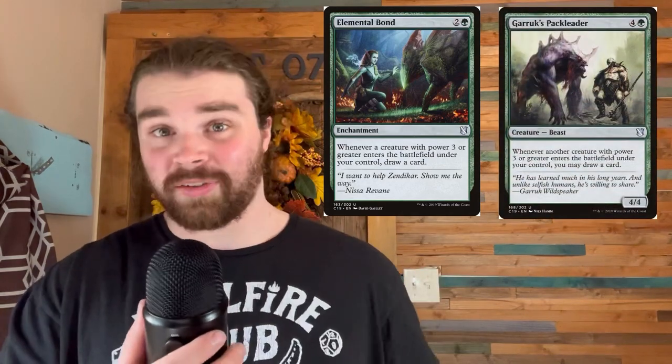Whenever we cast a creature and it dies — well, being a hydra — you're gonna get a hydra with reach and one with lifelink, notably three-threes. So stuff like Elemental Bonds and Garruk's Pack Leader are just gonna draw us two cards whenever one of our hydras die. Add a Beast Whisperer and we're drawing a ton of cards, casting hydras, having them die, and getting triggers off Elemental Bonds and Garruk's Pack Leader.